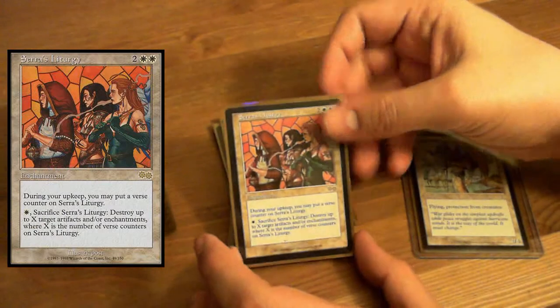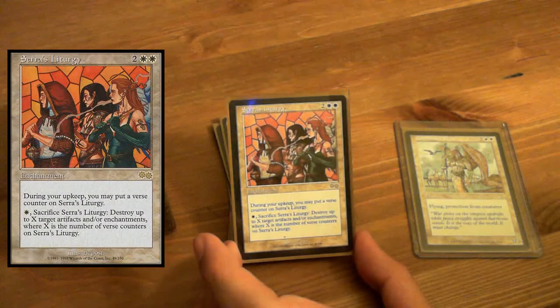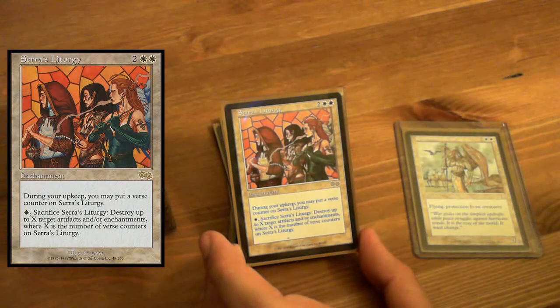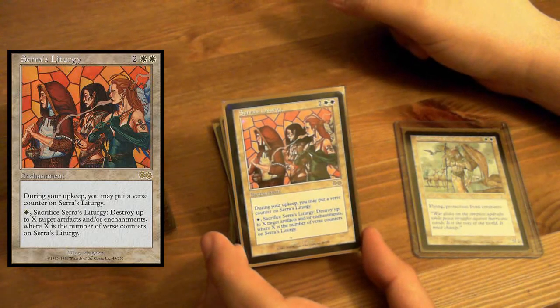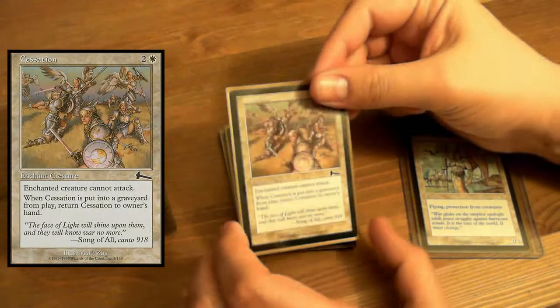Here's an older card some of you may not know — Sarel's Liturgy. During your upkeep, put a verse counter on it. White, sacrifice Sarel's Liturgy: destroy up to X target artifacts and/or enchantments, where X is the number of verse counters. Wow. Let's let that tick up for a while — see how popular you get.